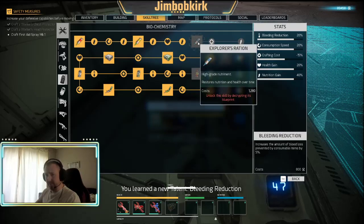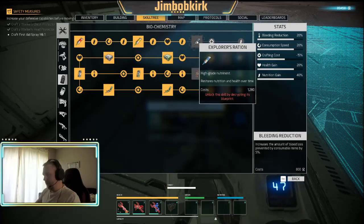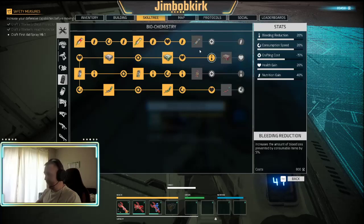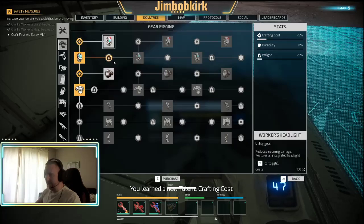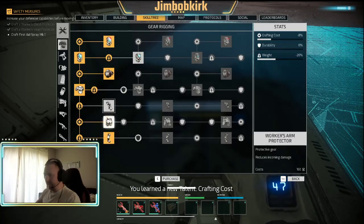These with the jigsaw puzzle around them need to be unlocked by finding blueprints, which is way later. Let's just unlock a bunch of things here so we're not always in these menus. I think you understand how the skill tree works - these ones are good, like decreasing the weight of equipped gear if you're out trying to get iron.